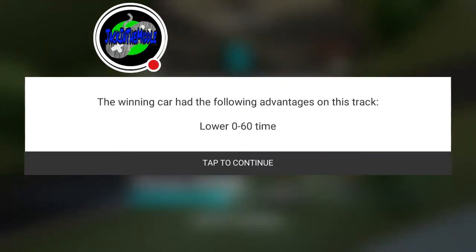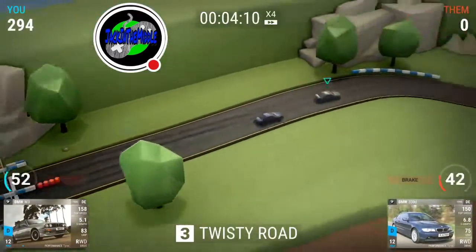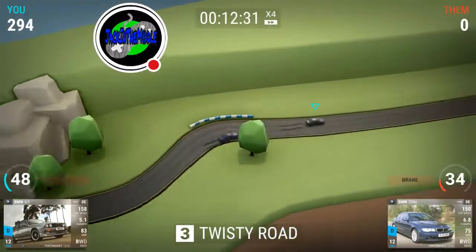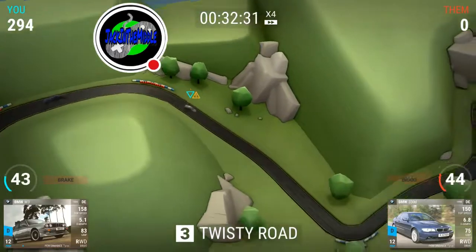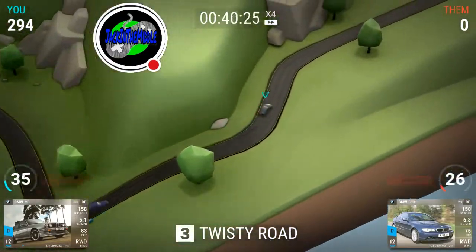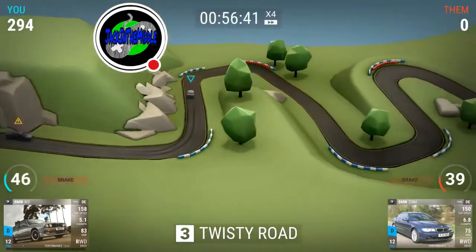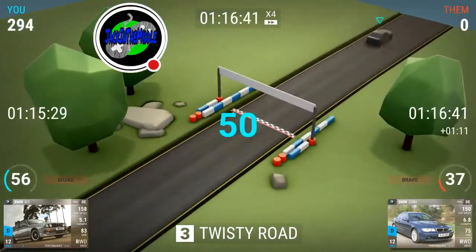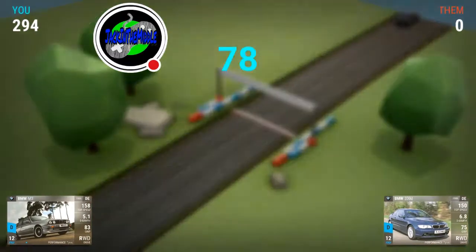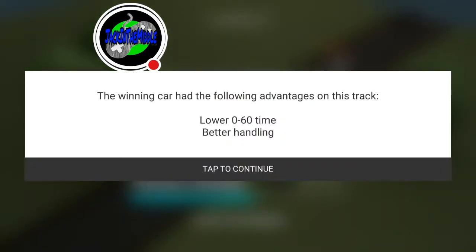Here with the 0-to-60 — better 0-to-60 for us. They're not saying anything about our handling but handling has something to do with it also. Here we are on one of my favorite courses on this track — one of the longer ones. This is the twisty road. Whether it's rain, sleet, or snow, I love the twisty roads. Better 0-to-60, better handling for us.